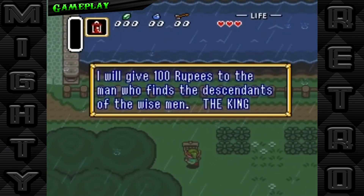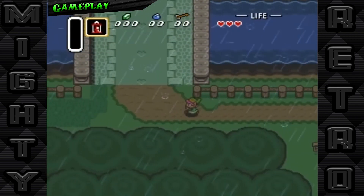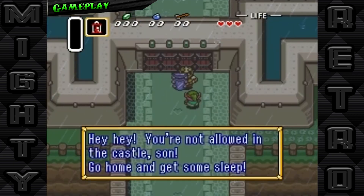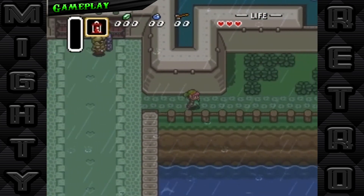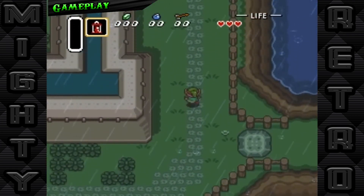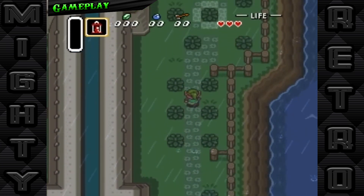Unlike its predecessors, A Link to the Past introduced a more complex inventory system, featuring items that are not just tools for combat, but keys to progressing through the game. Items like the hookshot, the Bombos Medallion, and the iconic Master Sword don't just aid in battle — they unlock new areas and solve intricate puzzles that bar your way.